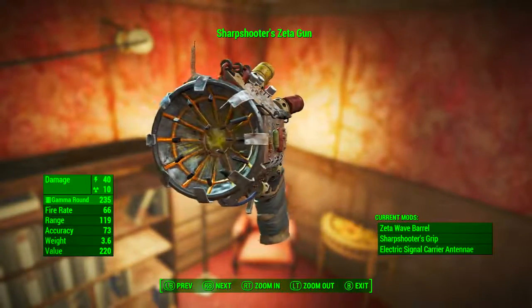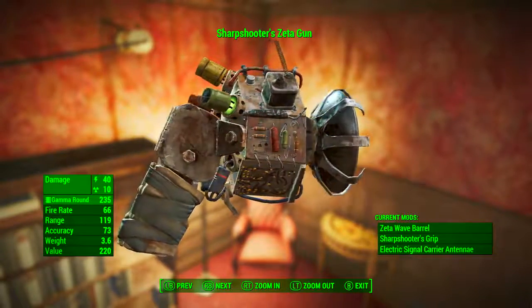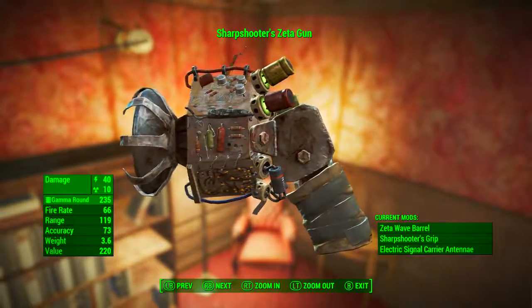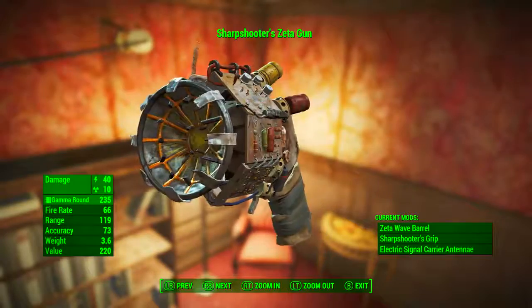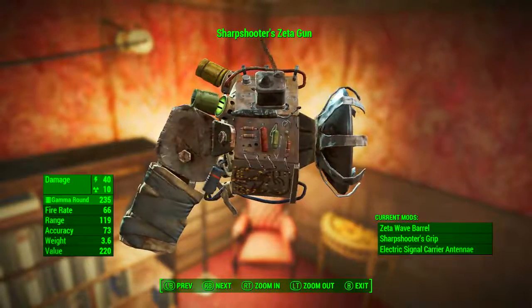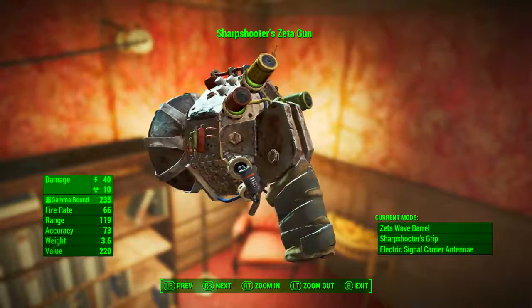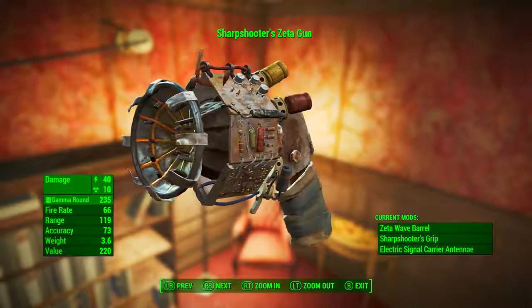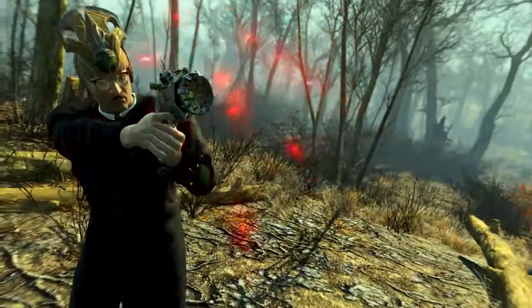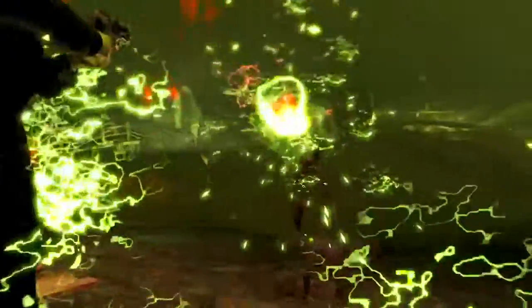Once it has been modded out, we end up with the Sharpshooter's Zeta Gun, which has a base energy damage of 40, and a base Zeta radiation damage of 10. It uses Gamma Rounds as ammunition, has a fire rate of 66, a range of 119, accuracy of 73, weight of 3.6 pounds, and a value of 220 caps. There are no legendary prefixes because the unique element of this weapon is a modification, not the weapon itself.